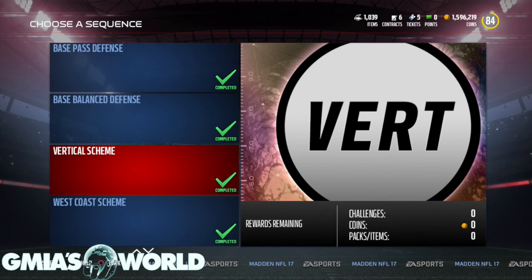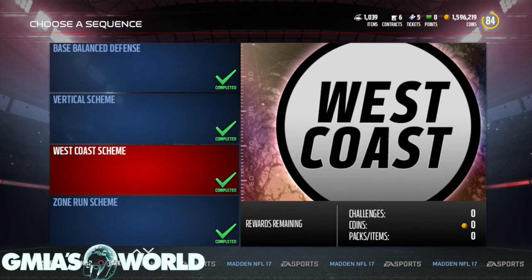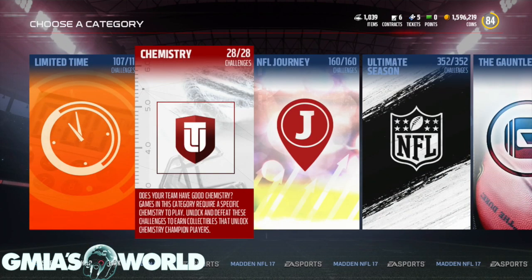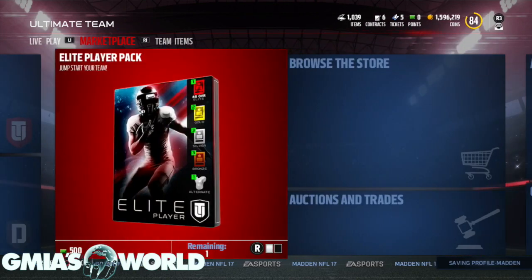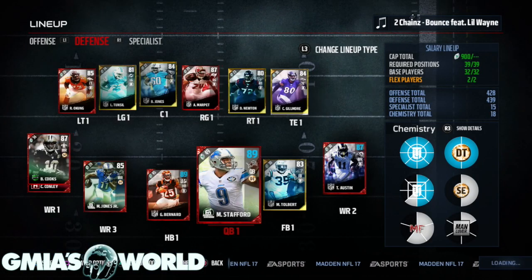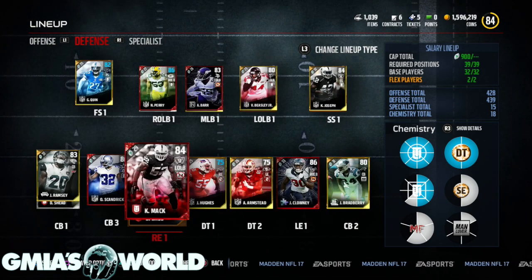They're not just giving you everything at once — it's a daily thing. They're going to give you separate schemes to do every day. With the vertical scheme, West Coast scheme, run scheme, and all that stuff, the cards are relatively cheap. It's only when you get to man cover where you have to use specific collectibles for Michael Strahan and stuff like that — that might be an issue because I spent like 40K, but then you sell them right back. Don't keep the cards.